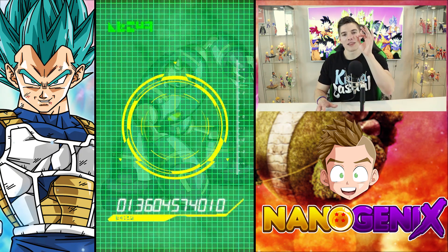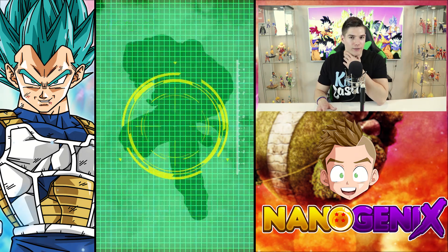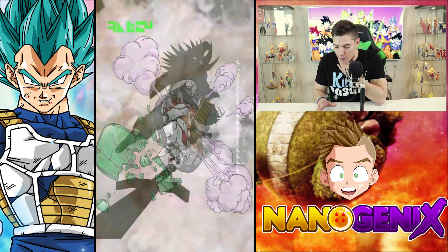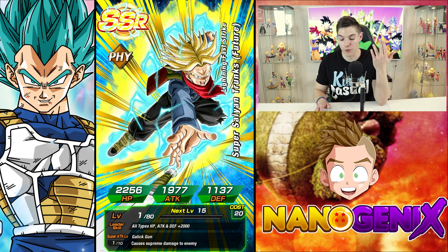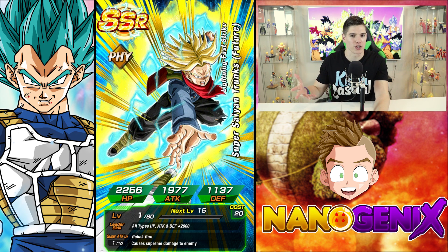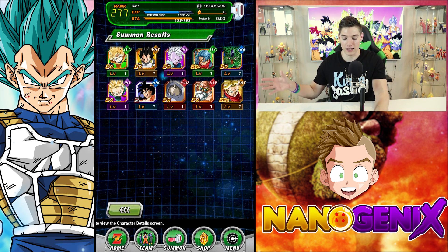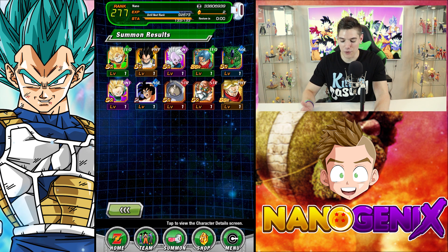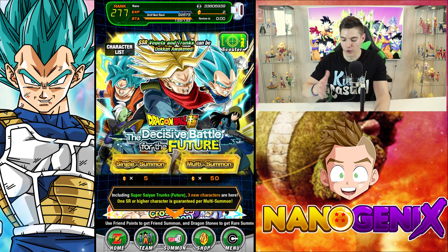I cannot believe I pulled that card. I feel like I'm on track to matching my JP team if not better, which makes me feel great. At some point on the Japanese version I wanted the Trunks — I remember thinking I want the Trunks over the Vegeta — and of course now having used the Vegeta on a mono tech team I'm like no, I really like that Vegeta. And now over here I'm saying I want the Vegeta and I get the Trunks — it's like straight opposites.